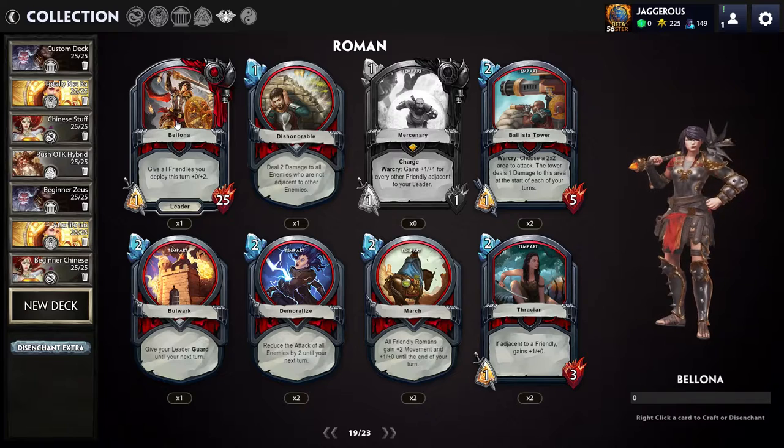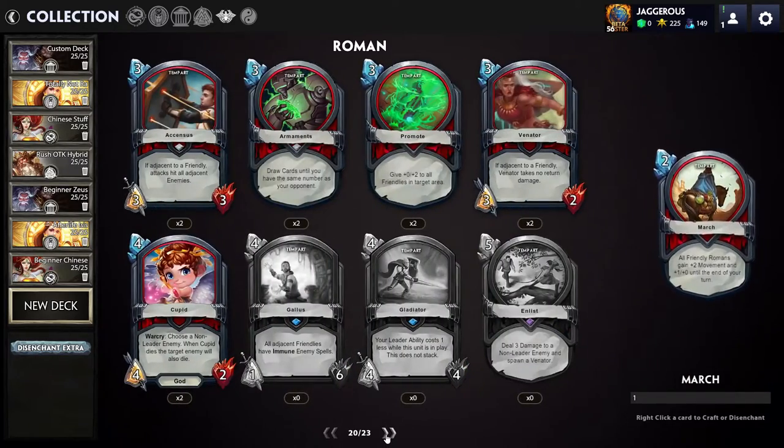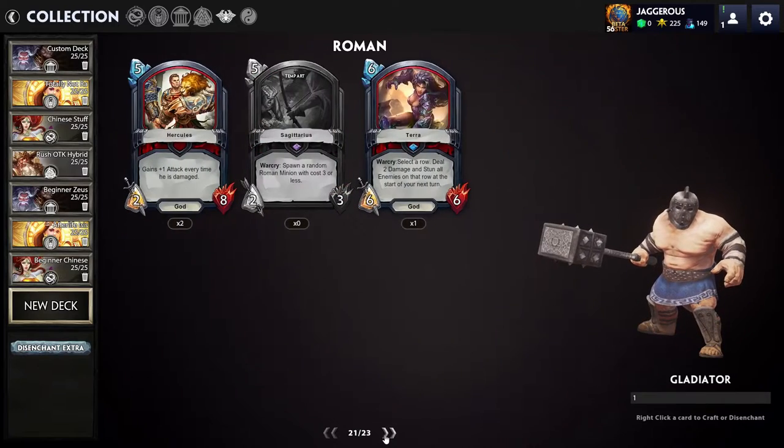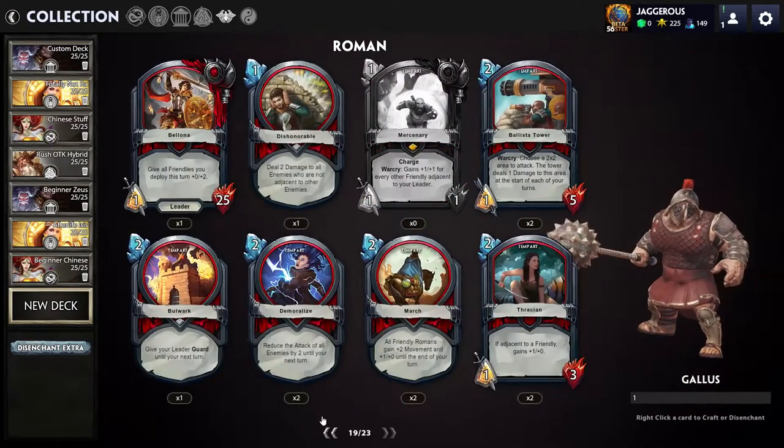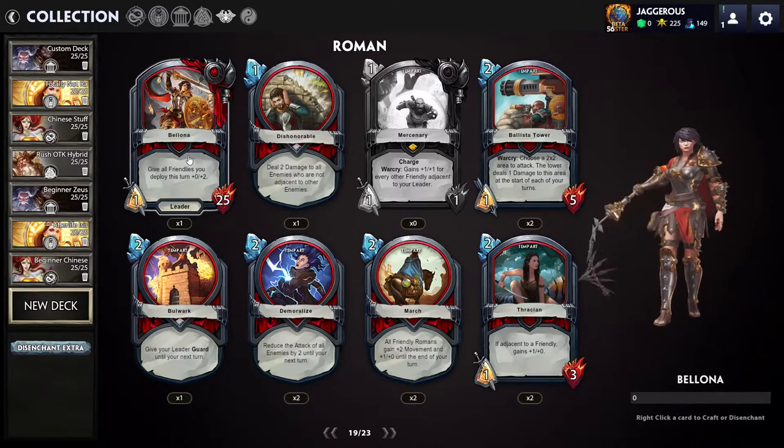Your leader is Bellona. Her ability is: give all friendlies you deploy this turn plus two health, and it costs two mana. So you pay two mana and every unit you then summon gains two health. That's kind of crazy, especially late game. If you can increase the health of literally every unit, I feel like that's going to be hugely impactful. The Roman pantheon looks like it has a lot of smaller value cards — lots of ones, twos, and threes — because the idea is you use the pantheon ability and then start summoning units that get really strong.